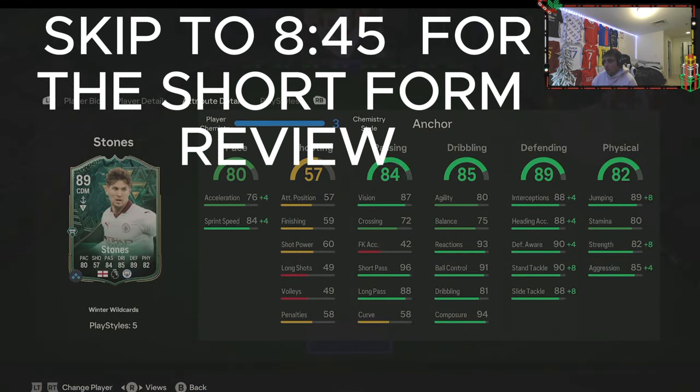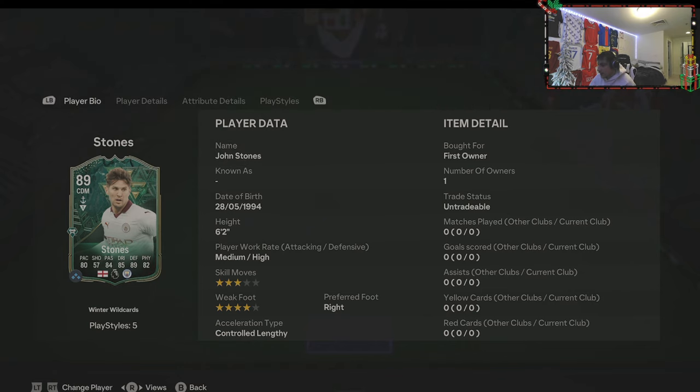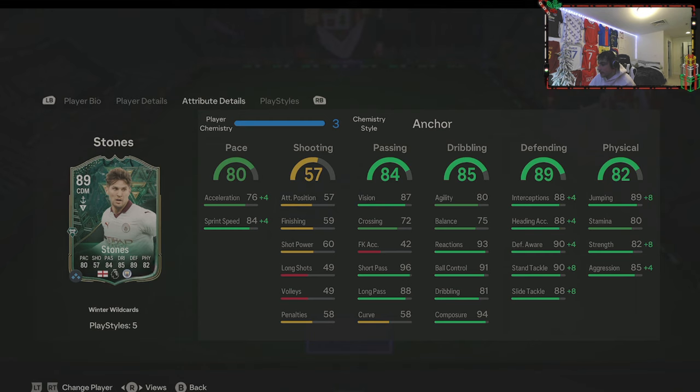We've got ourselves Winter Wildcard Stones. He's a CDM with three star skills, four star weak foot, right footed. I put an anchor on him to make him controlled lengthy because the shadow makes him balanced, which I don't like in a defensive position. His pace is okay — the lengthy will help. No shooting ability at all, so he's going to be a purely stay-back CDM. I'm probably going to test him more at center back to be honest.